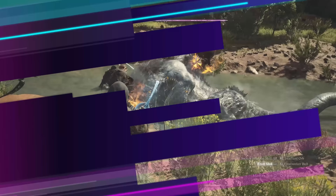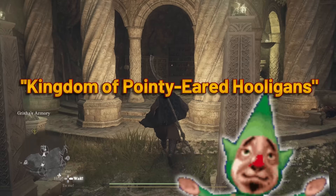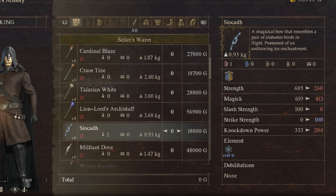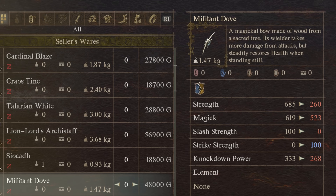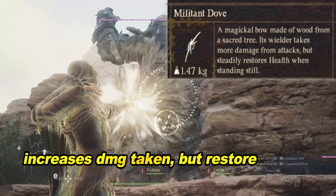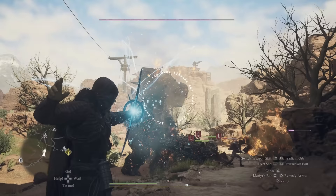This bow is easily obtained in the Sacred Harbor — the Kingdom of Pointy Eared Hooligans. You can buy the Siocad from the elf armory. The Elvish Armory also has the Militant Dove Bow, which has a unique effect: it increases your damage taken when attacked, but regenerates and restores health while standing still — a decent trade-off considering you're typically standing in the back lines sending out arrow skills.